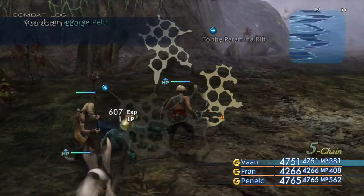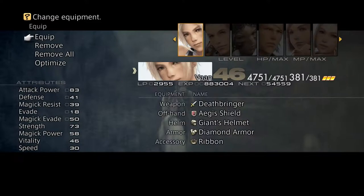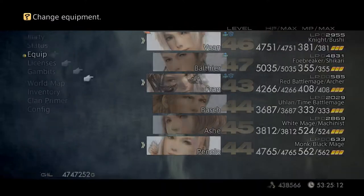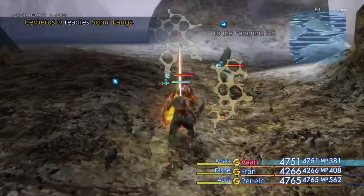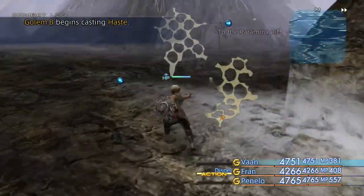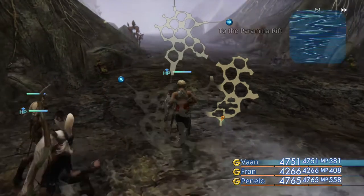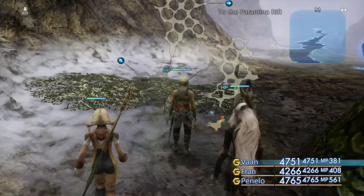If you're wondering why I'm getting gil every time we kill enemies — it's because some of my characters have equipped the Cat Ear Hood, which you can purchase from the Clan Provisioner in the Bazaar in Rabanastre. You can equip it on up to six of your characters if you've purchased enough of them. It basically turns license points into gil at the rate of, I think, five times your character's level per license point. So not too shabby at all.